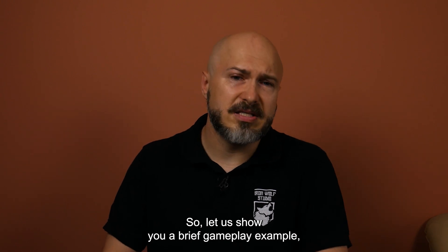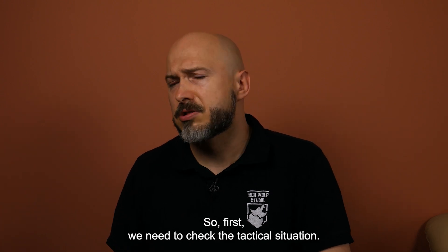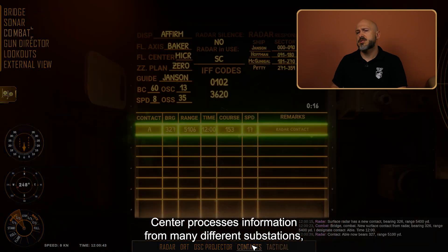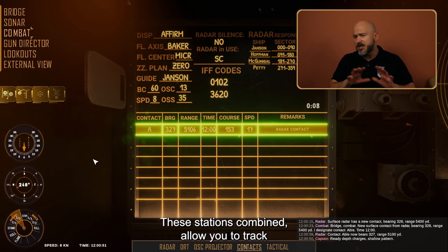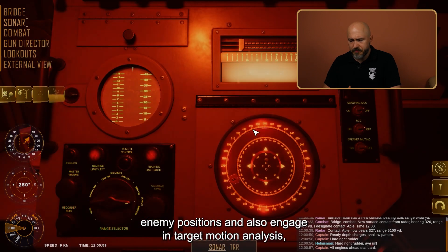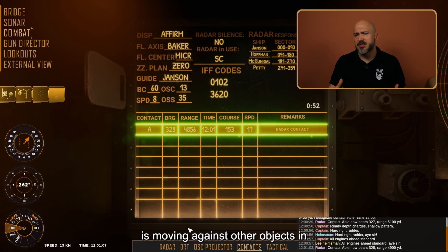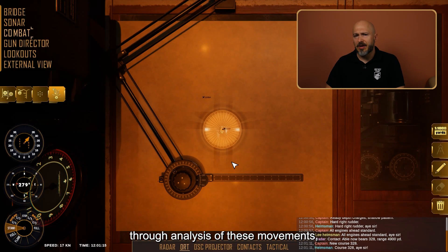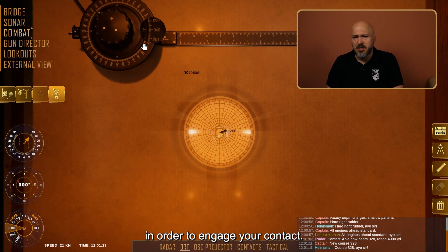Let us show you a brief gameplay example covering the core loop of the game. First, we need to check the tactical situation. You can observe how the Combat Information Center processes information from many different substations, like the tactical display and the DRT. These stations combined allow you to track enemy positions and engage in target motion analysis, which shows how your destroyer is moving against other objects in the battle space.